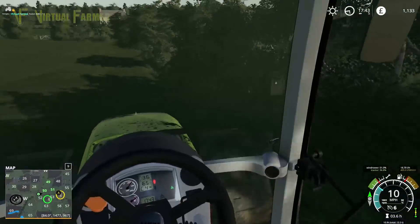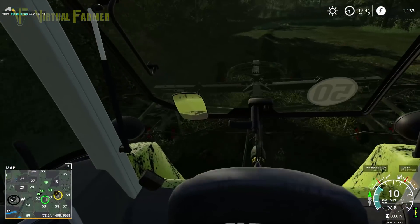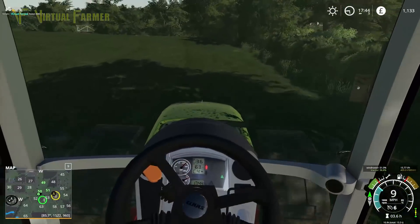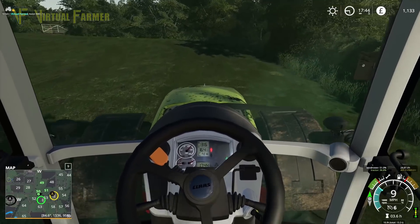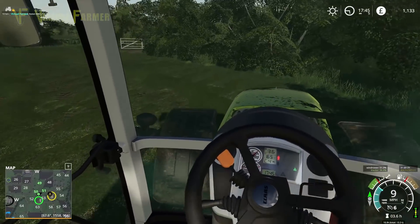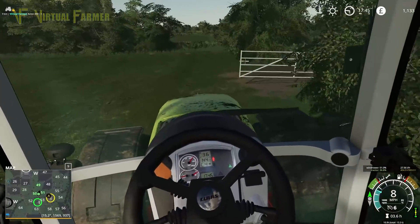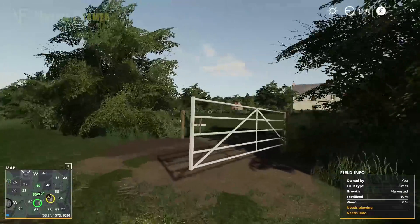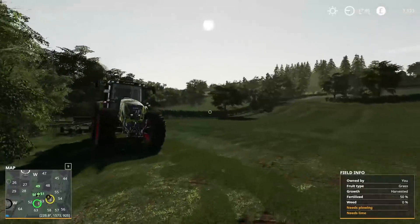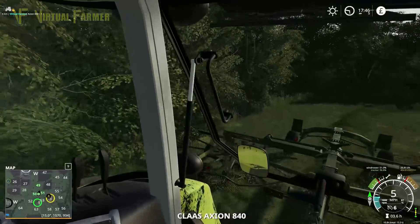All three fields are cut now and we're back down the field with our Claas windrower — although at the moment you can't see it's Claas because it's all in a deep green from last time. We actually need to wash our stuff; I don't think we have a pressure washer at the moment, so we probably need to purchase one. Once again we're going to close this gate as we did last time.